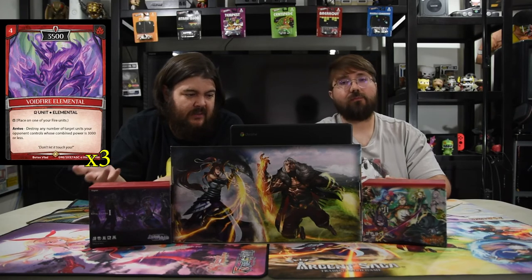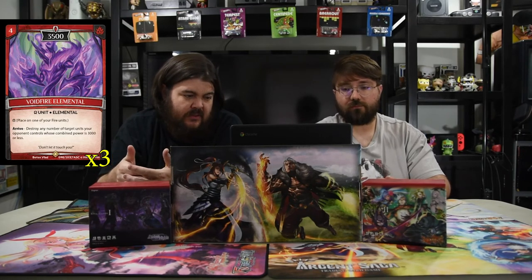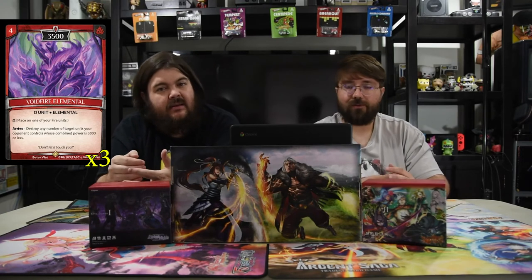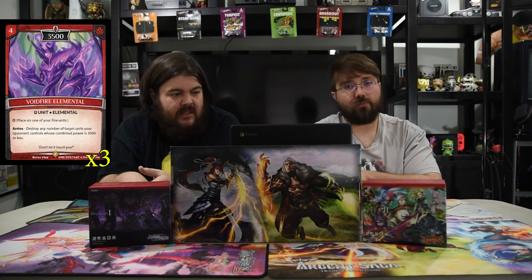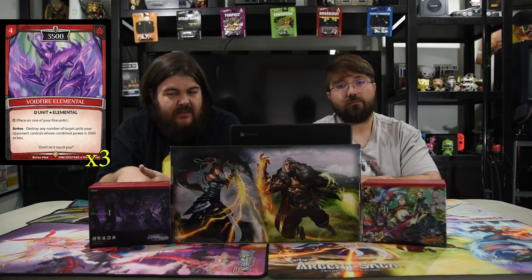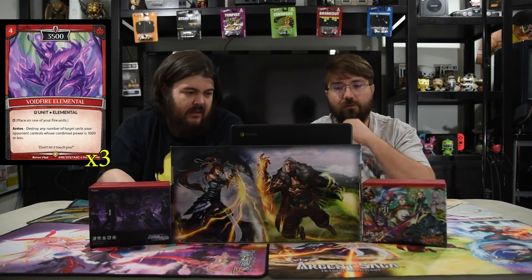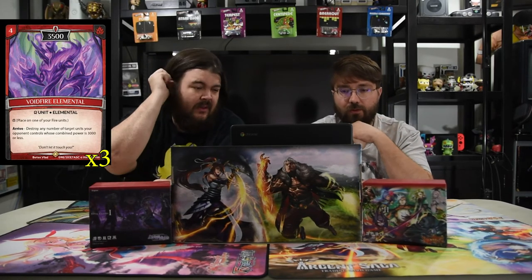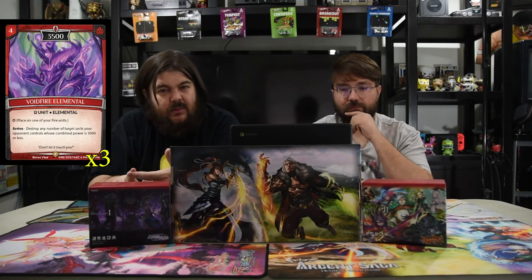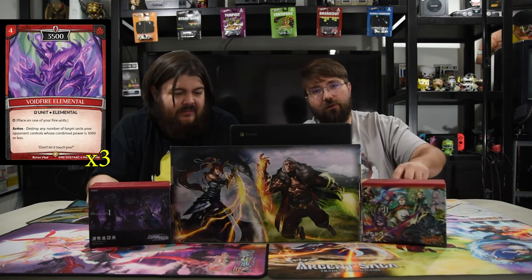Next is Void Fire Elemental — also a really good four-drop, at 3500. It's one of the Omega units, so you have to have a fire unit and you place it on top of one of your fire units. On arrive, it destroys any number of target units your opponent controls with combined power of 3000 or less — ridiculous. Because it's Omega, it inherits the state of the card underneath it, so if untapped it comes in untapped and can auto-attack. Its only stipulation is being placed on a fire unit, and it can even be a token.